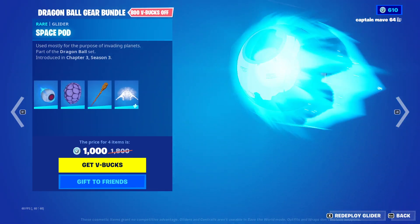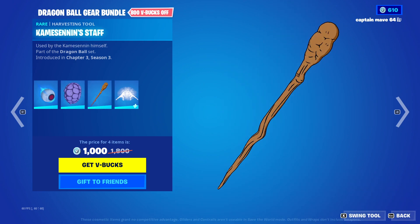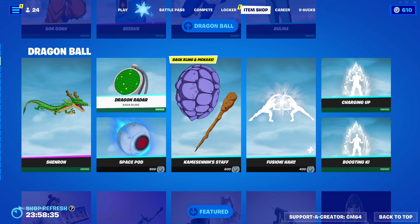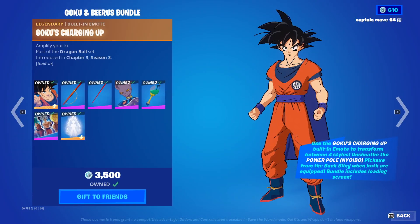And the pickaxes — the Space Pod. I'm not sure how to say that. It's a staff as well. And the Fusion Haa emote. I swear there's another glider though — I remember there being another glider, like Goku's glider. I might be wrong.